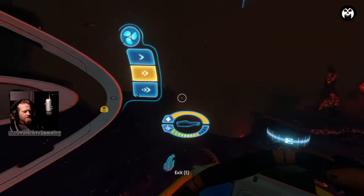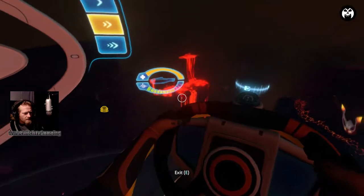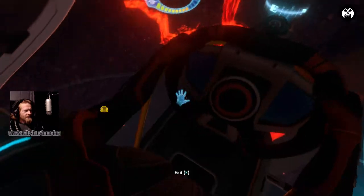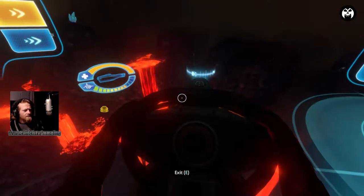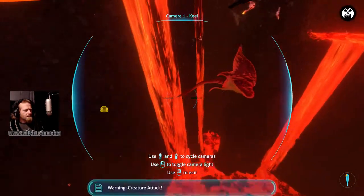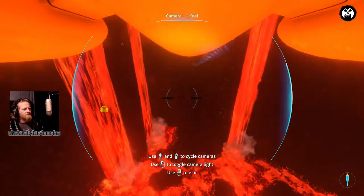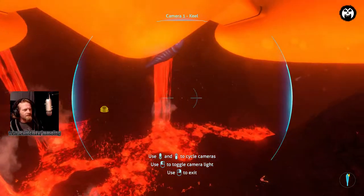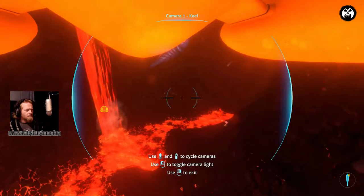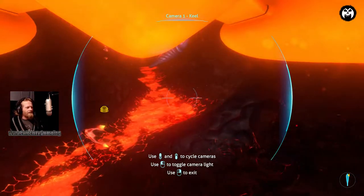We're going to drop down even lower and attempt to go right under the sea dragon, though we'll probably end up getting killed. Where we want to go is down here - just going to go right on through. If the sea dragon catches us we're going to die, so let's just start dropping down into the craziness. We're red hot but that's okay.